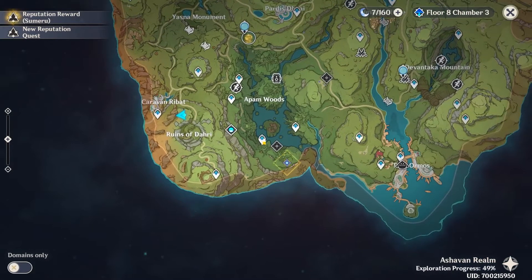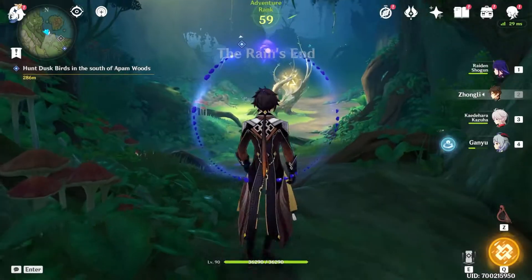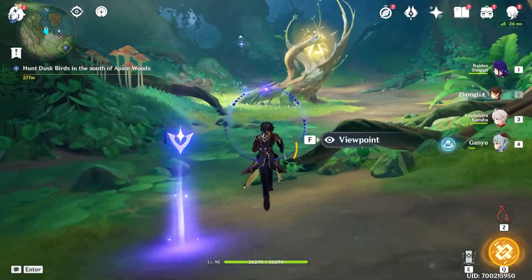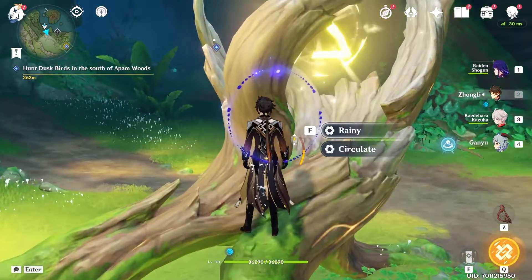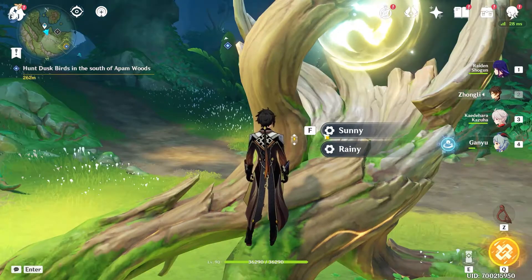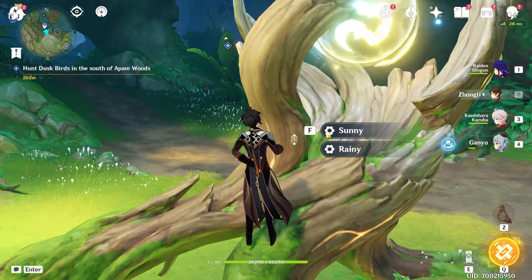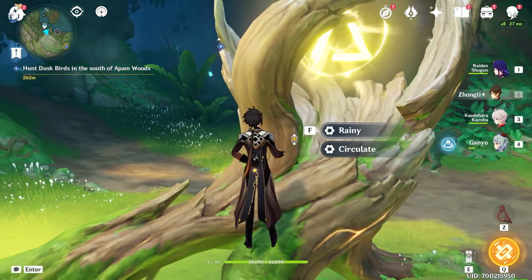So let's teleport to this waypoint and come over here to this tree. Make sure that you adjust the weather to sunny — you can switch between sunny and rainy. We're going to switch to sunny, and then we're going to see that there's a waypoint.